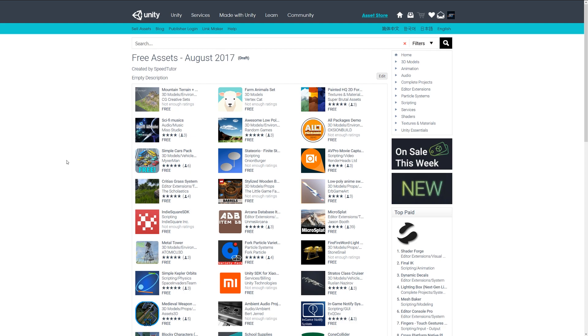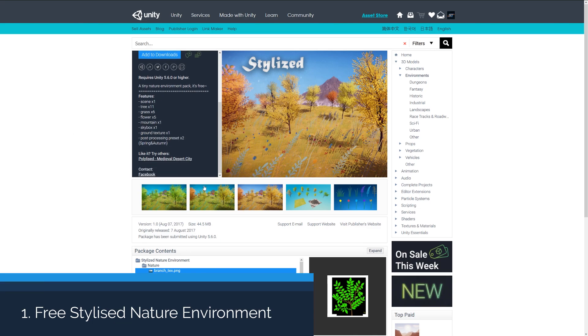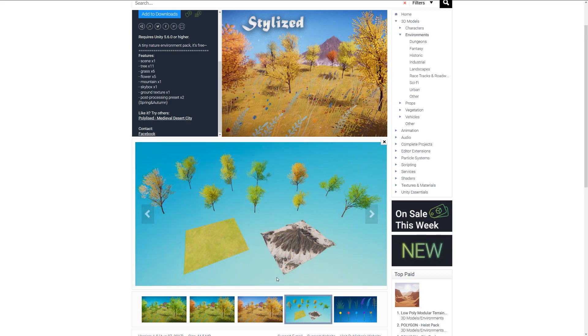The first one is the Free Stylized Nature Environment and it comes with a range of trees, seams, grass, flowers, mountains, skybox, ground textures and more. So if you're looking for a bunch of assets which could go towards a survival game or a nice little environment, you can take a look at this package.